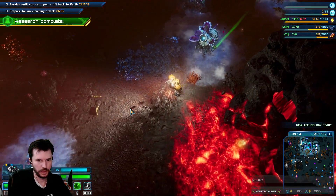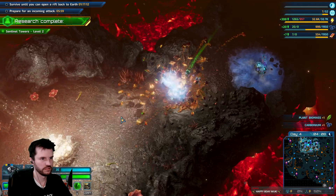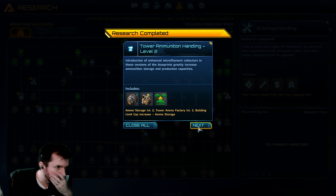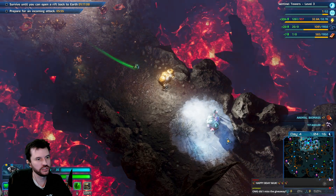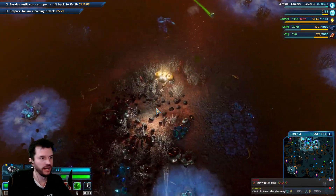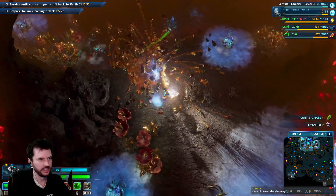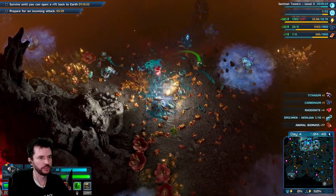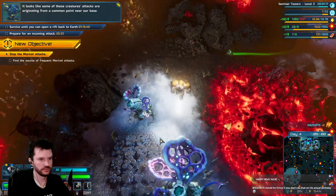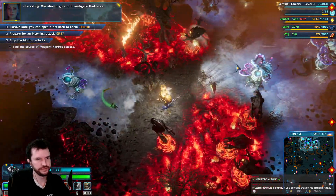New technology developed, research completed — tower ammo handling, sentinel tower level 2. Next giveaway is Tuesday night; we did a $100 gift card giveaway during the sponsored stream for Enshrouded. It looks like some of these creature attacks are originating from a common point near our base — interesting, we should go investigate that area.